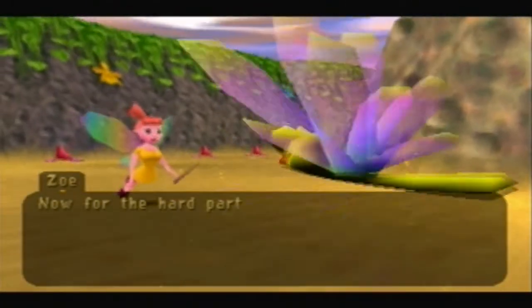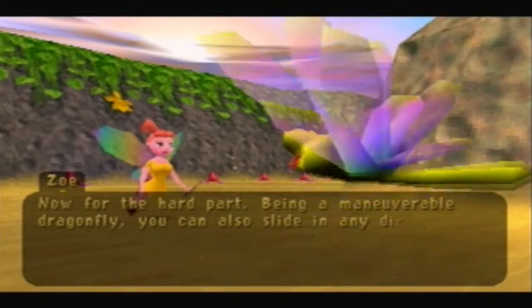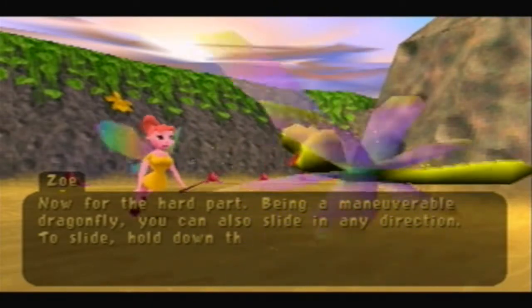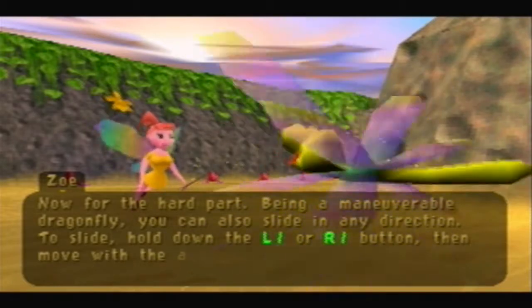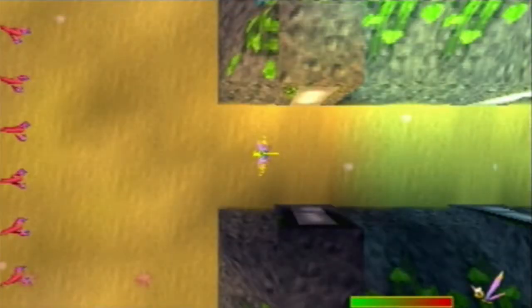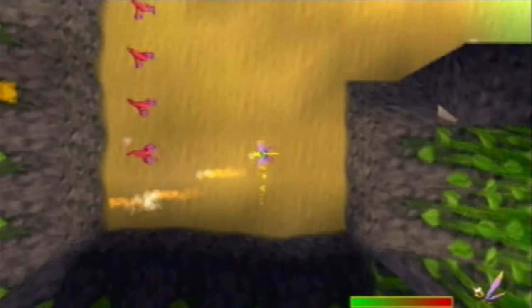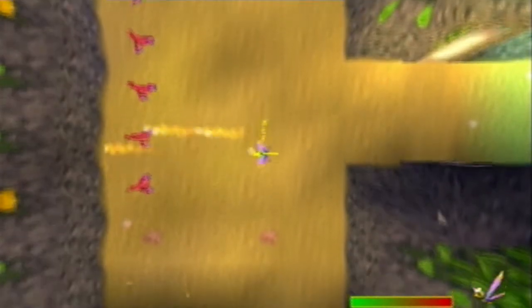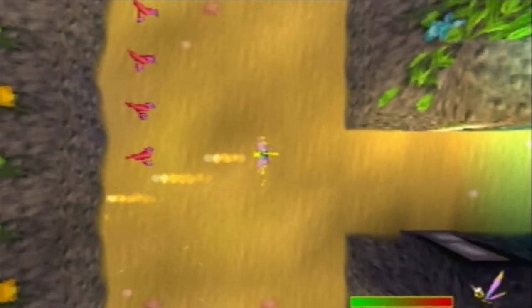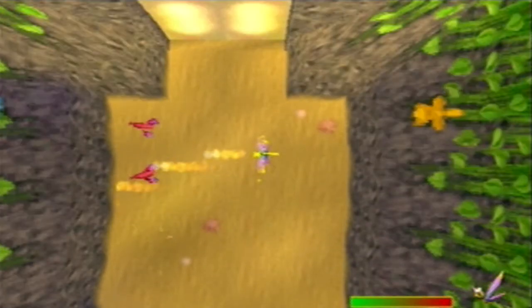Now for the hard part. Being a maneuverable dragonfly, you can also slide in any direction. To slide, hold down L1 or R1, then move with the analog stick or directional button. This is one of the best features Sparks has — this is strafing, essentially. You're going to be using this a bunch, especially if you get pinned down in an area and want to strafe. It'll be extremely reliable, trust me on that.